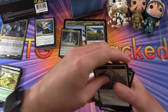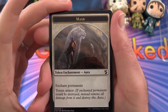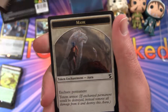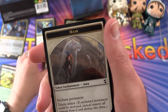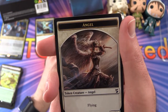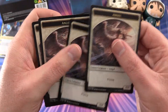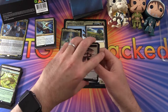Let's take a look at the tokens. So we get a Mask token — this is enchanting permanent, giving totem armor like we talked about before — five of those. A cat token, an angel token — four of those. And that is our tokens.